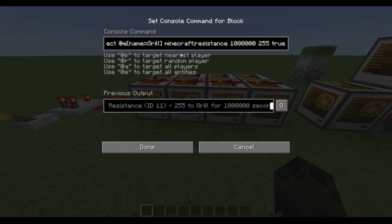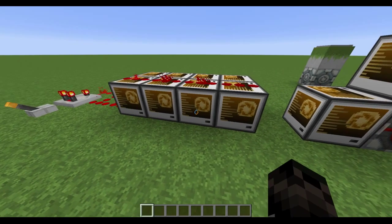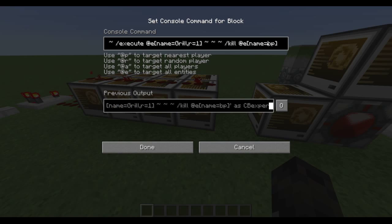It's also giving them resistance 255 so that you can't kill them. And it's executing the grill - the Emancipation Grill - to slash kill entities with name equals OP. Just remember that and I'll explain it later. And then there's also BP.